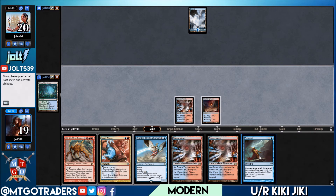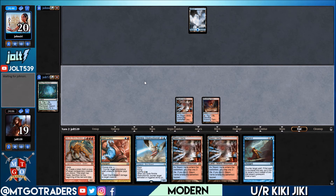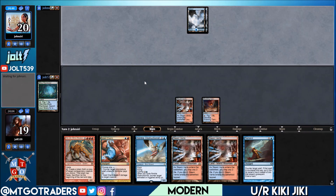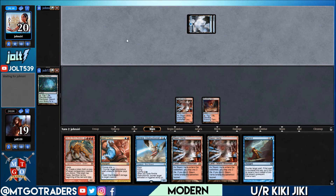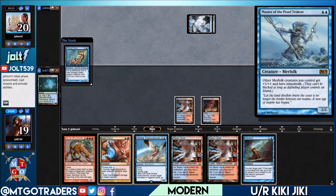We're online for Remand, and we may end up going for Izzet Charm at the end of our opponent's turn since we just see an island right now. After that we'll be online for Nimble for any sort of activation we need. Tapping out for two from our opponent — let's see what they've got. Oh, it looks like we're playing against Merfolk! We get Master of the Pearl Trident revealed on that.